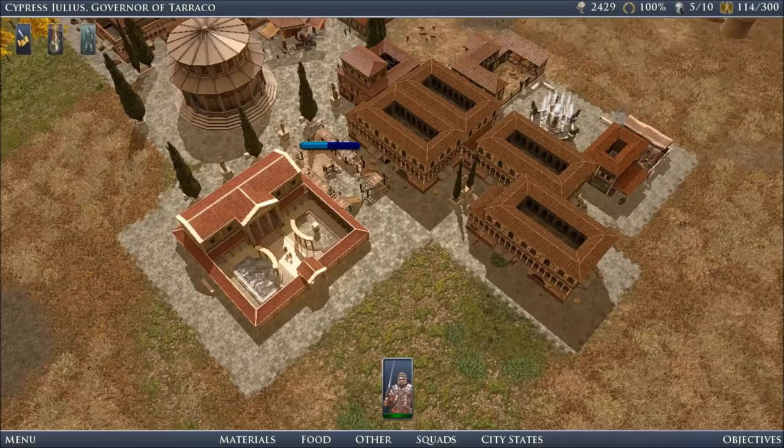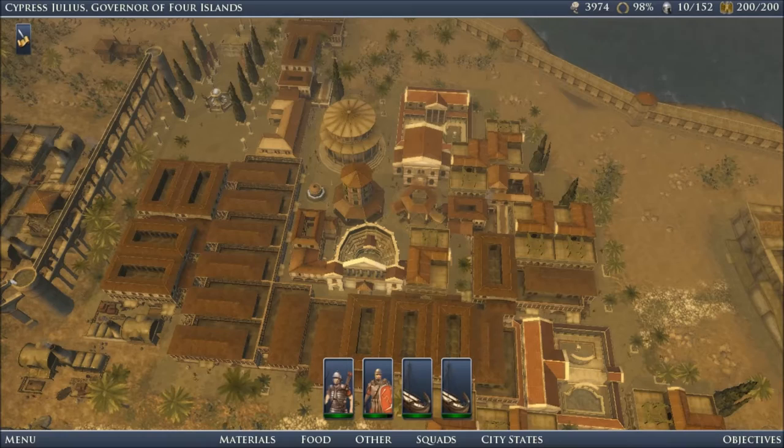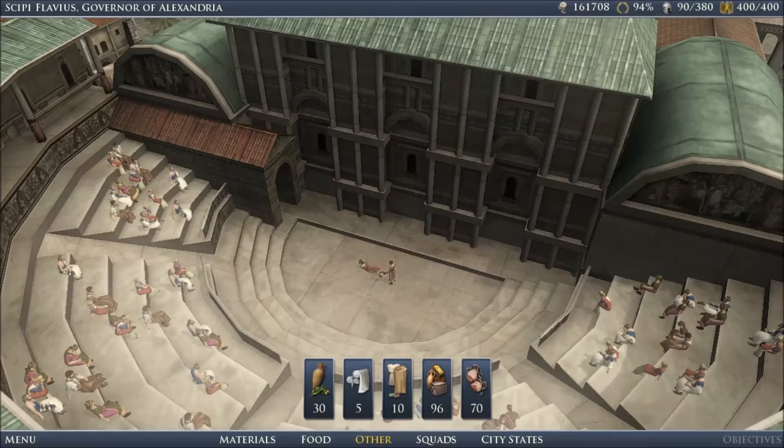The game has four basic types of buildings. Production buildings, such as lumber yards and mines, which will harvest raw materials for you. Support structures, such as theaters and temples, which help make your citizens happy.